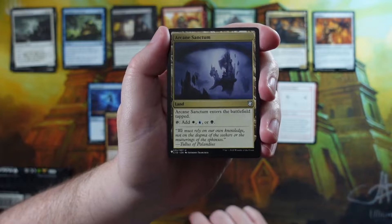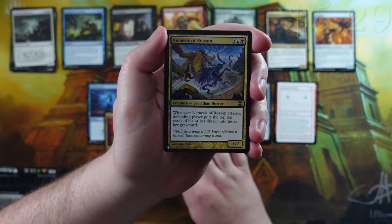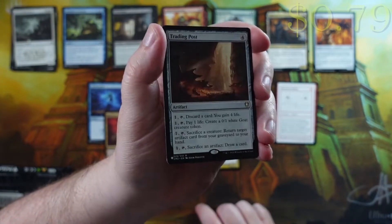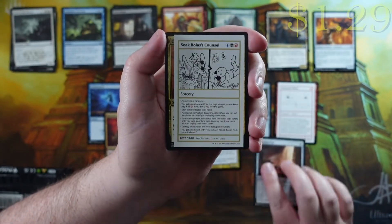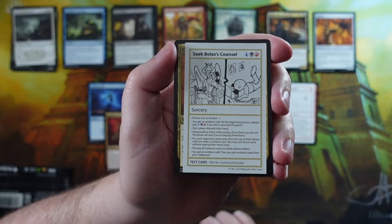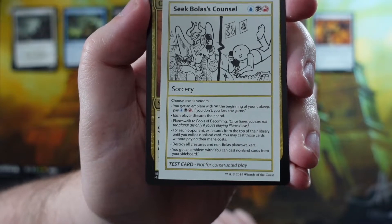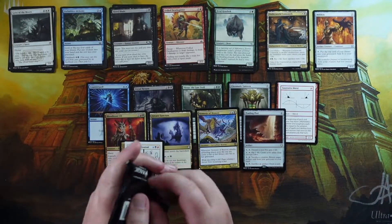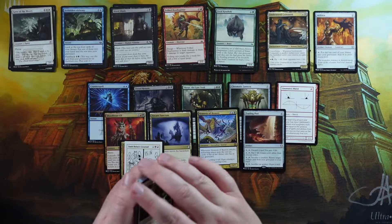We got a Bloodbraid Elf - definitely over a dollar, we'll take that. An Arcane Sanctum, the Esper one - I can never remember which sanctums are worth over a dollar but we'll put it down. We got a Nemesis of Reason as our M15-or-older card, solid cards. Our rare for this pack is a Trading Post - not a bad card, it's so versatile. Then we've got Seek Bolas's Counsel as our playtest card - a three-mana sorcery that says choose one at random.